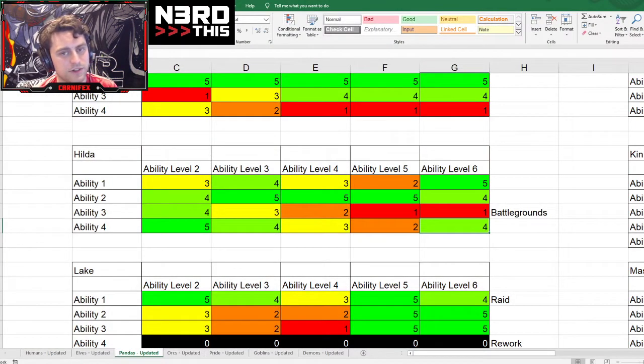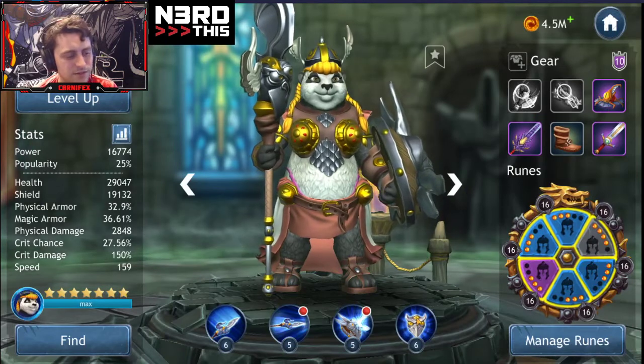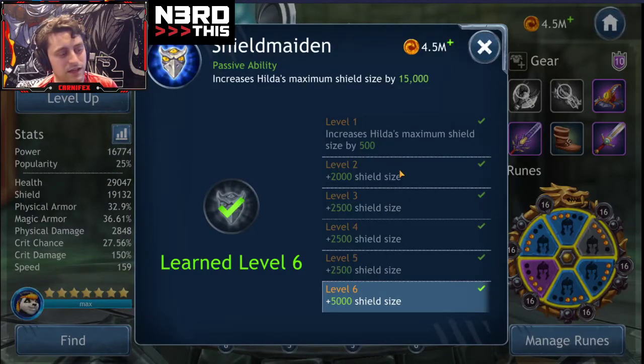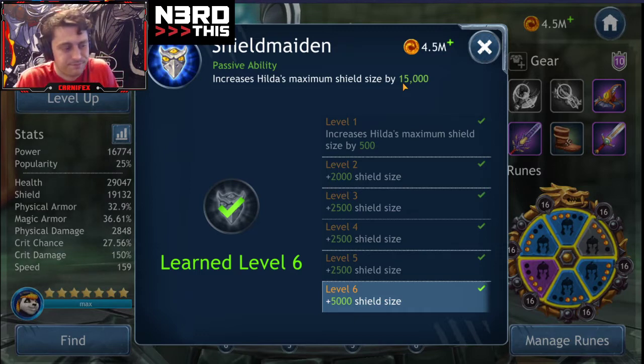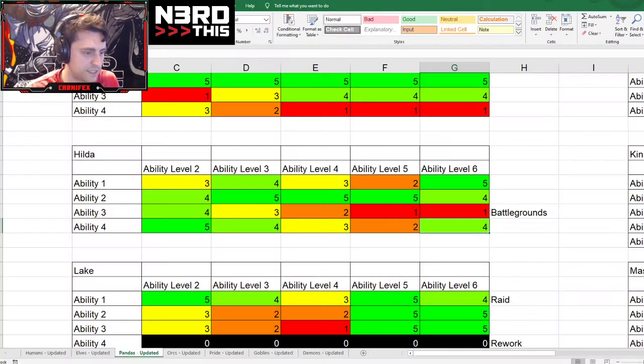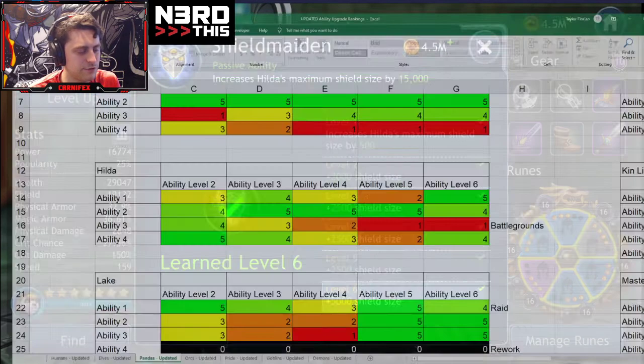There is not a situation where you're going to use her with Snorri other than a tournament — don't do this, you don't need it. It's a lot of extra shield — eventually you get 15,000, which is at least like a full special from a lot of characters. She's going to be able to regen her shield. It's definitely not bad, but since it is pretty flat earlier on, we don't give as much value to levels four and five.